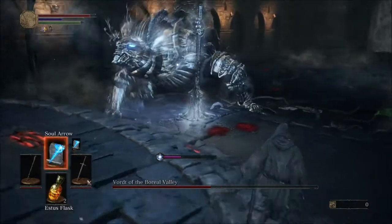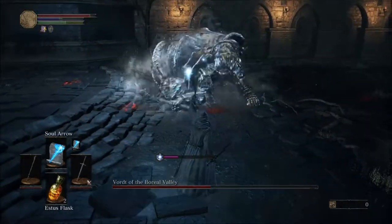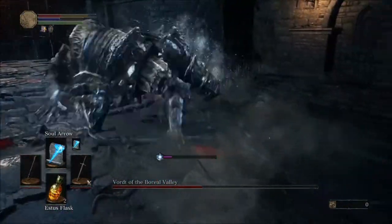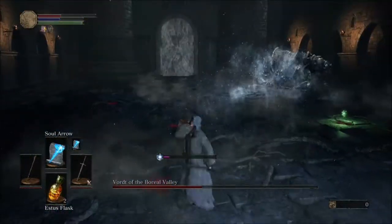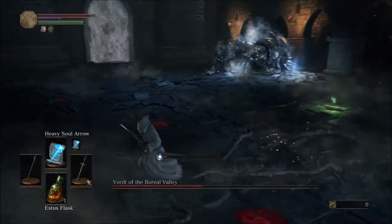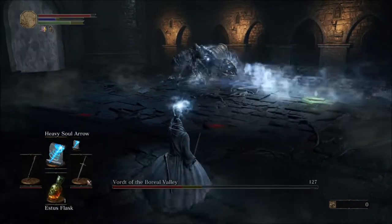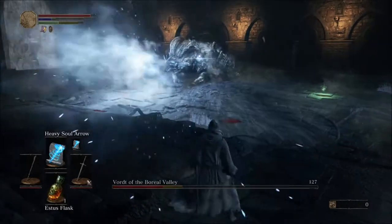The buffing phase is a good time to generally get in one Soul Arrow, because you don't want to do the Heavy Soul Arrow or he'll probably hit you with a couple rounds of his charge, which is not good. While he's doing his ice breath, you can generally land two Heavy Soul Arrows, but you will get hit by frostbite if you're not far enough away.